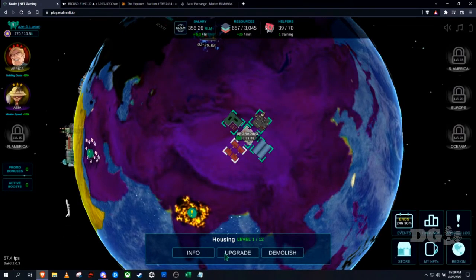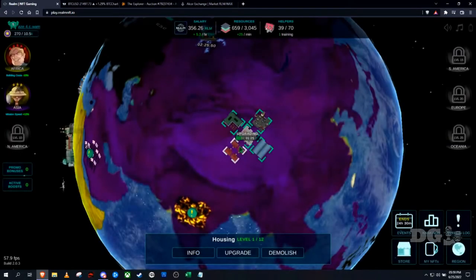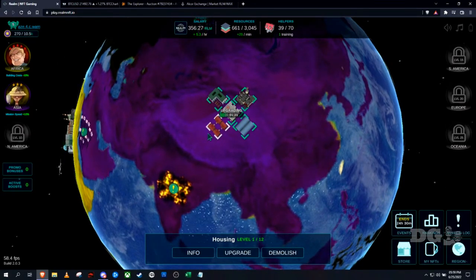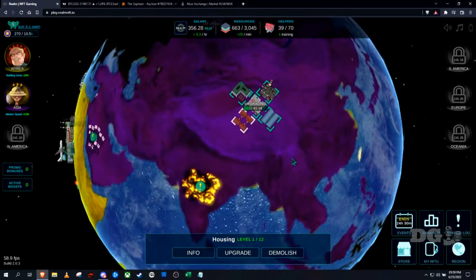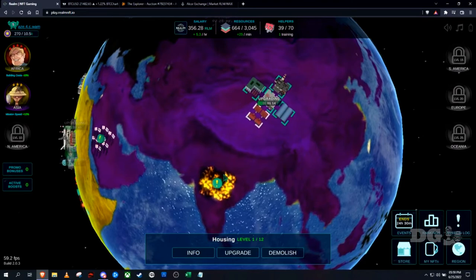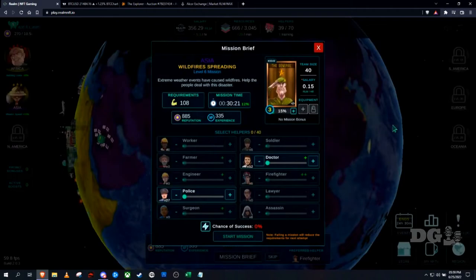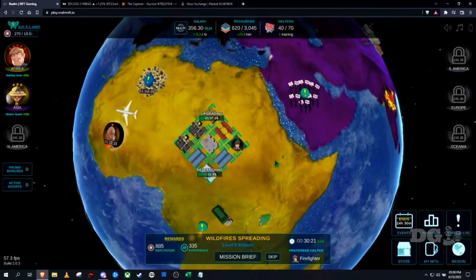I don't have a whole lot of resources left — I can only do one upgrade. That's my first move into Asia. From there I can pick a leader and assign helpers, but I won't send them yet because I'd be wasting helpers. I'll wait until the buildings finish upgrading and then keep going.